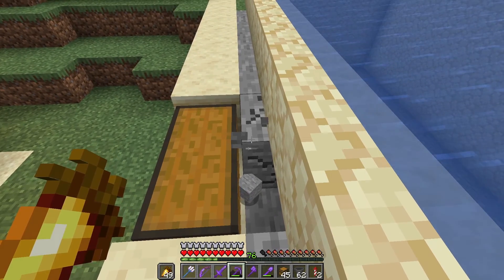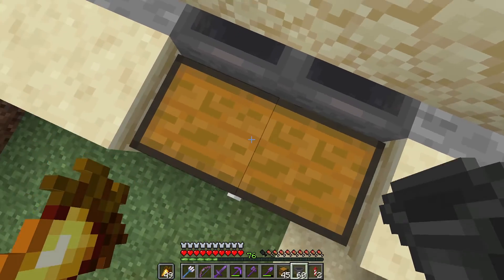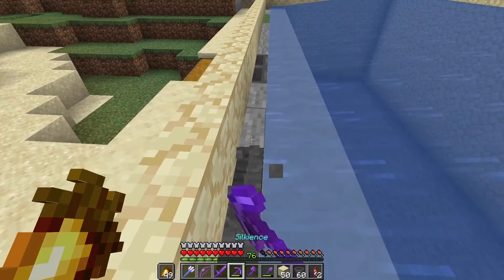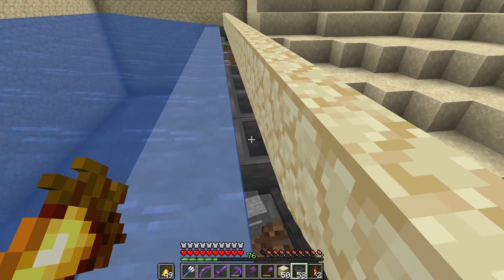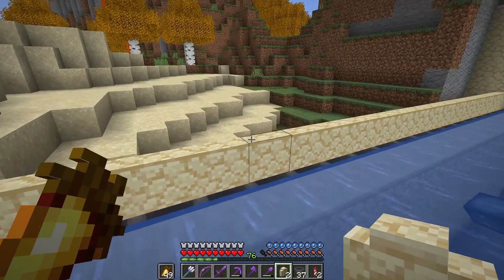I'm going to dig out one space under these walls, find the center, and place two hoppers going off the side. Then I'm going to place two chests to collect the drops — I can expand this later if needed. Now I'm going to place 20 more hoppers all pointing into those hoppers. Now let's test items flowing into the hoppers. Looking good.